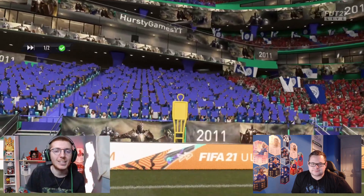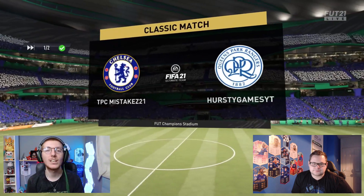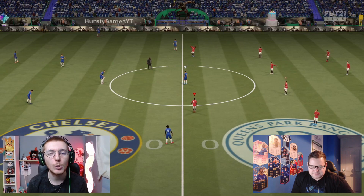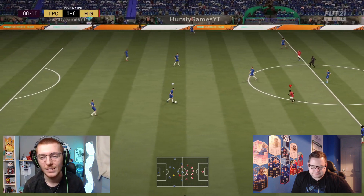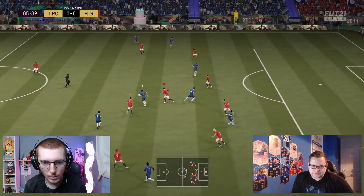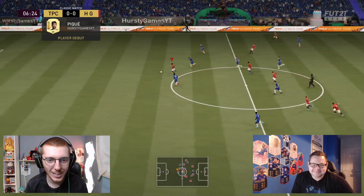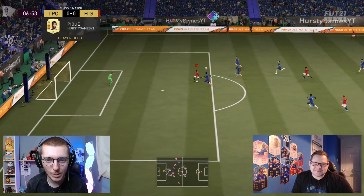Here we are at the game - it's going to be a tricky one but a fun one. Hopefully we can just have a bit of a laugh and see who can get the win with this absolute makeshift team. Jack in the blue, me in the red. Kick off's mine - playing into Wu Li, up to Berghorst. Paulista is all the way up there - this is what happens when you don't have custom tactics, our players are just everywhere.